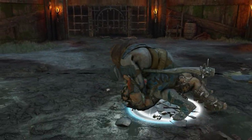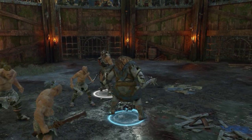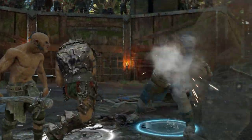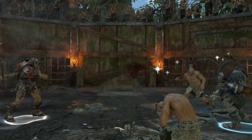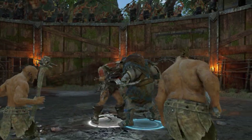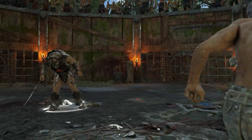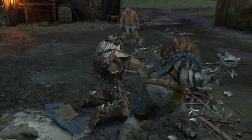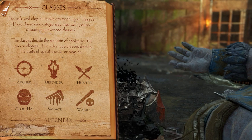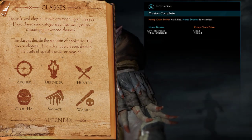Building your army is quite a task and there are multiple factors that decide how your nemesis or follower will turn out. The two main factors are the tribe and the classes. Today's focus is on the latter — the classes — which can be categorized in two subcategories: one that decides the weapon they are using, also called class bonuses, and one that decides what traits they possess, called advanced class bonuses. In this video we'll take a look at the first category, the class bonuses, which there are six of: the Archer, Defender, Hunter, Olog, Savage, and Warrior.